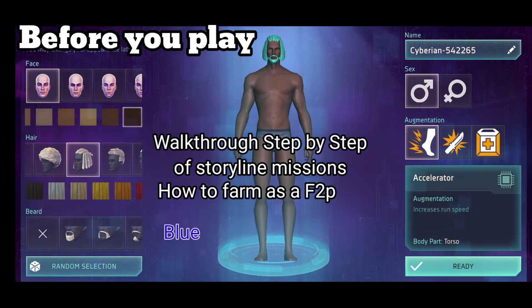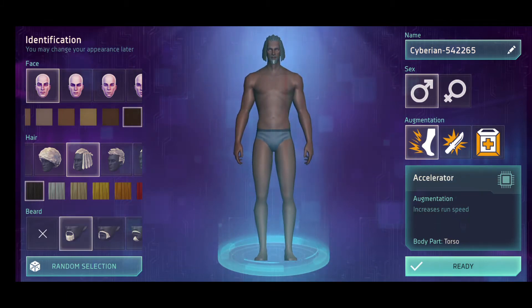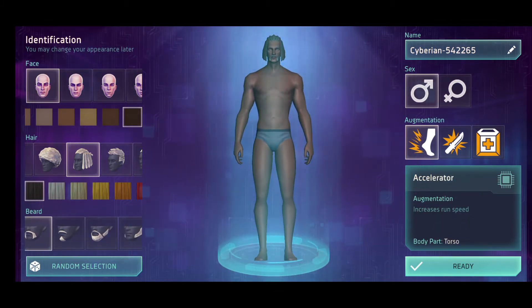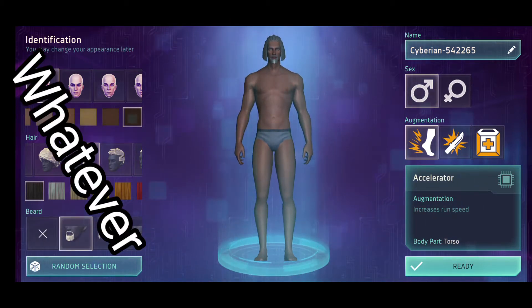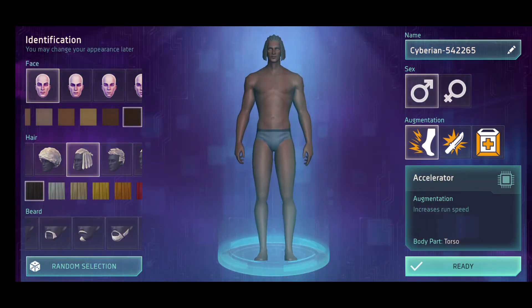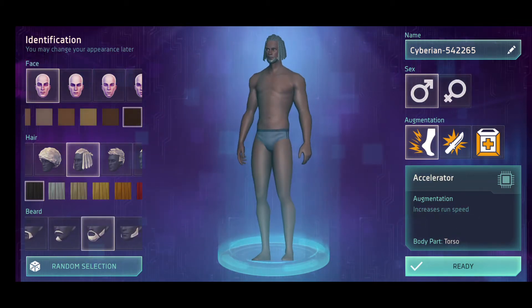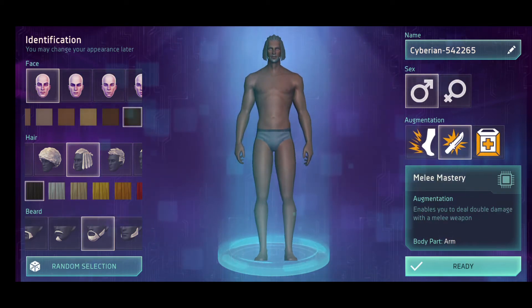Obviously, in terms of your visuals, you can go with anything you want. Whatever you want to look like, have fun. However, if you want to go for dark colors, just in case there's a stealth kind of thing in the game later on or there's a PvP thing, dark colors tend to make you camouflage better than very bright colors — however, that may never be a thing.